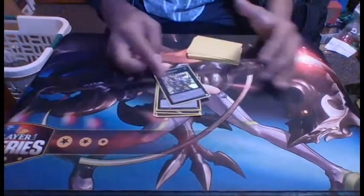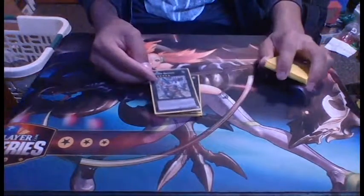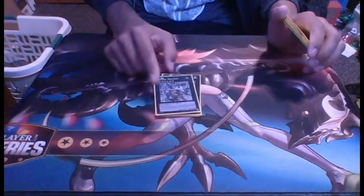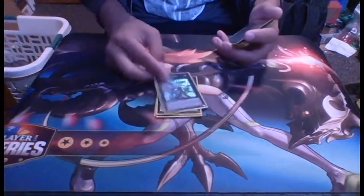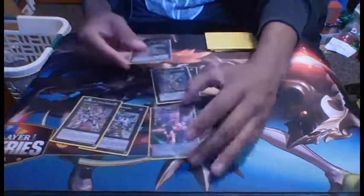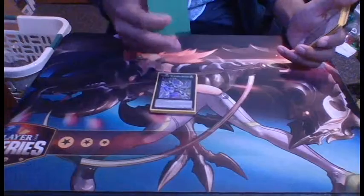One Swordbreaker — to bring up the Quantum Duel again, this gets over monsters that say 'cannot be destroyed by battle or card effect.' This monster gets over that effect because you detach, declare a type, and punch it — it dies because this monster battled it. It doesn't affect the monster in any way, so it definitely runs over anything that says 'unaffected by card effects.' One Utopia Beyond just for the OTK — you can drop these three and go for the hardcore OTK, because when it's summoned, all monsters your opponent controls drop their attack to zero.